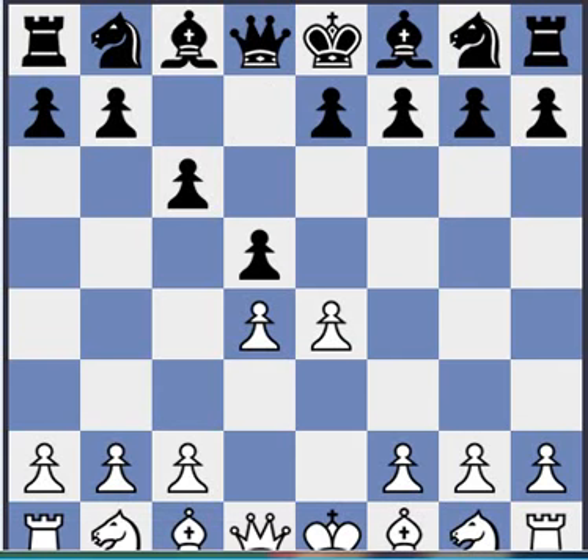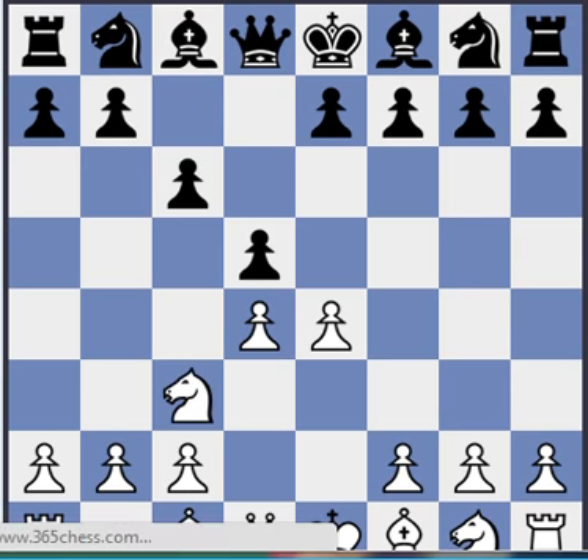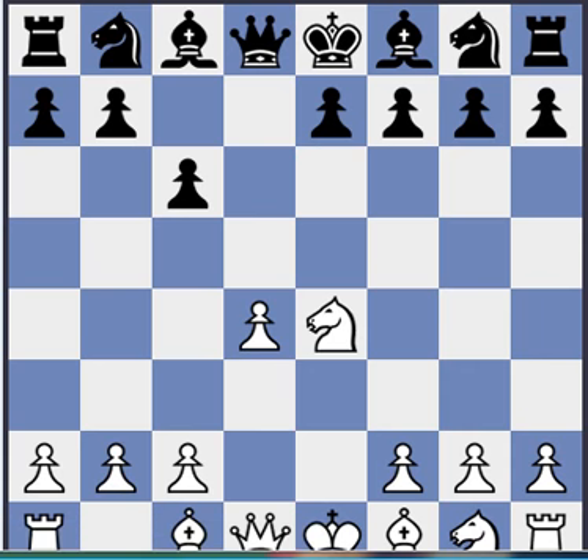dxe, Nxe, and here black plays Bf5 usually. Also Nd7 is possible, and I can't remember what that variation was called. And Nf6 — those are all playable, but let's look at Bf5 now.